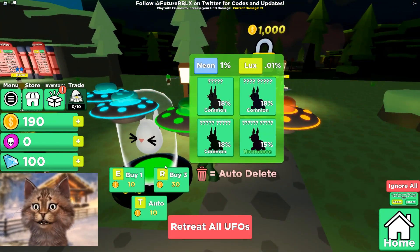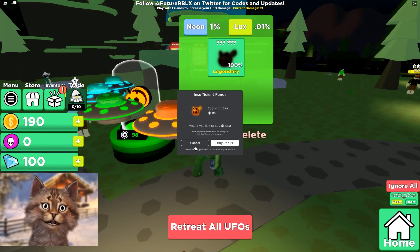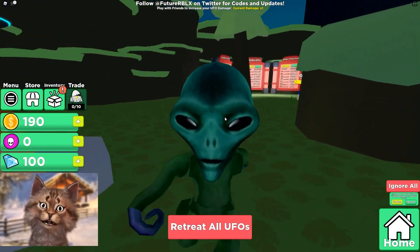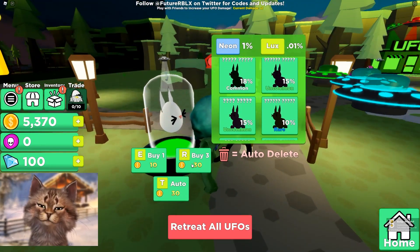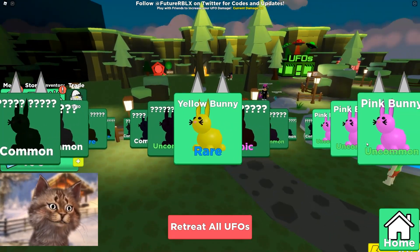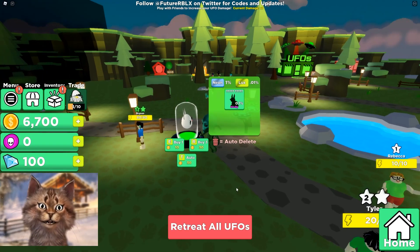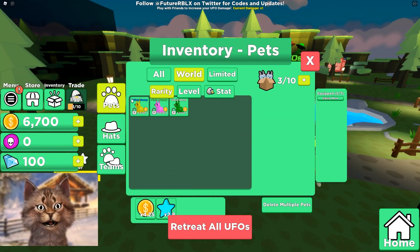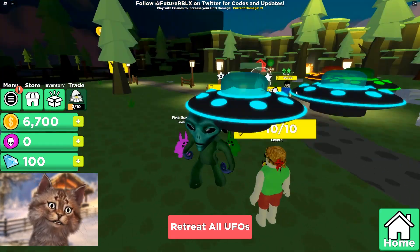We can buy a pet here — oh, this is Robux. Well, I can't buy any because I got scammed. Let's grab Freya and open some pets. We got a bunny — wait, it's all bunnies, where are the cats? We got a bunch of pets. How do I equip this? They're alien bunnies too — that's perfect!